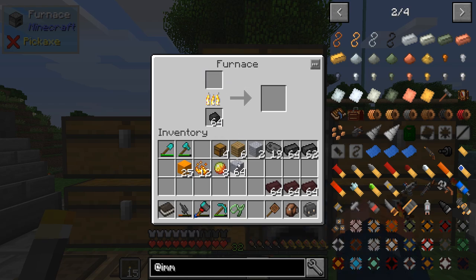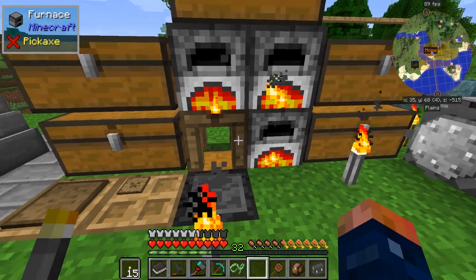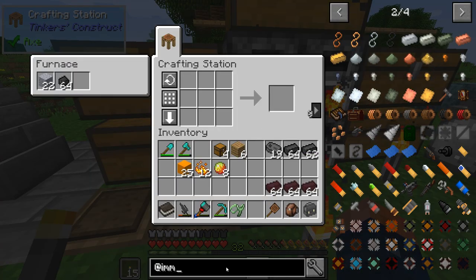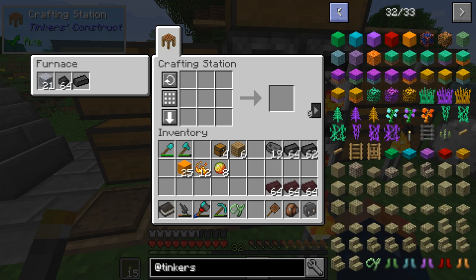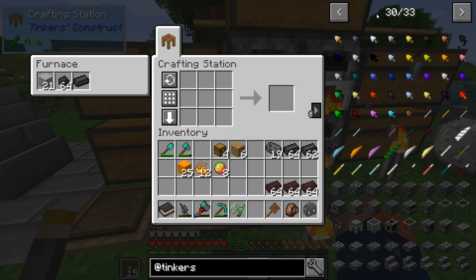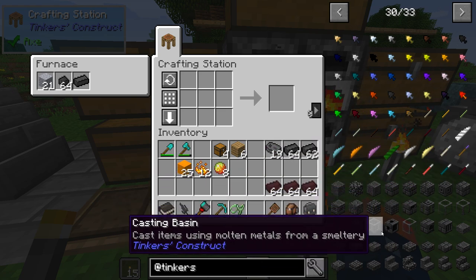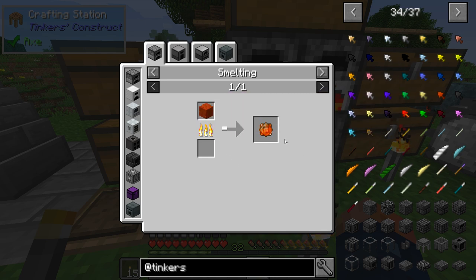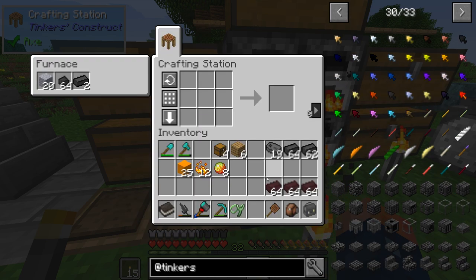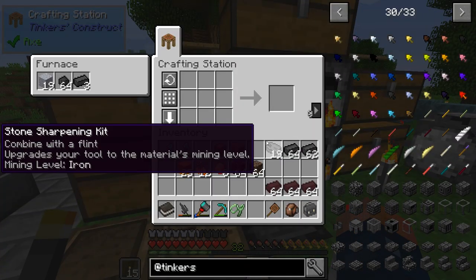Let's split that up — there we go, that works. While that's cooking and getting us more seared bricks, let's get into Tinker's Construct. It always seems like the Tinker's stuff is at the very end of the 33-page list. We have some seared bricks we'll definitely need, but the main thing is the smeltery controller. The smeltery controller requires slimy mud to get a crystal — we have access to soul sand and netherrack, so we can easily make that.